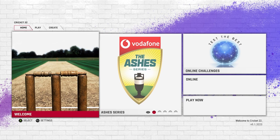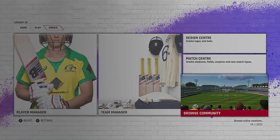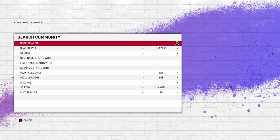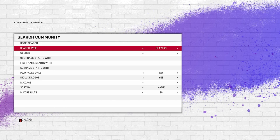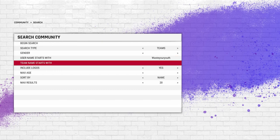Anyway, let's get into the tutorial. When you start the game, from your home screen go to Play, then Create, then Browse Community. I recommend you do teams first and then players — don't do players first. Use the username 'waste your youth', which I used in Cricket 19 as well. That's how you spell it, then you search the team you want.